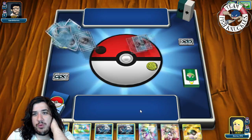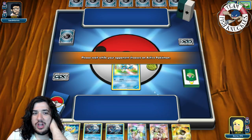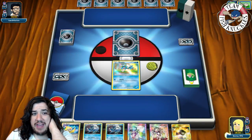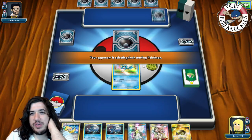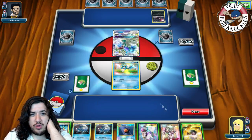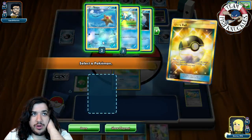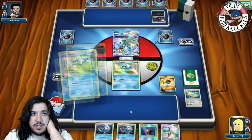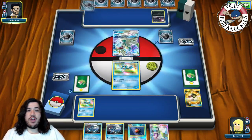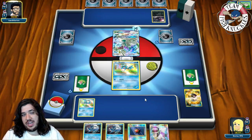We Ultra Ball, discarding a Teammates and a Jirachi to grab a Froakie. I don't want to play Trainer-N right away because I don't know what's in his hand and we only have two Frogadiers. We see a Drampa and a Zorua — Drampa can't take a knockout, so we grab another Froakie. We put the Froakie down and press done. Next turn I'll put the Frogadier active and play our N.